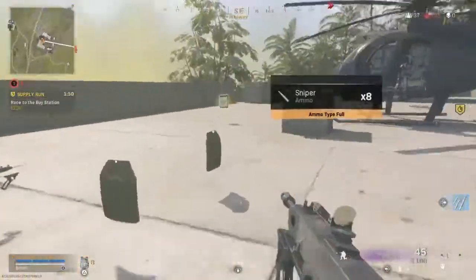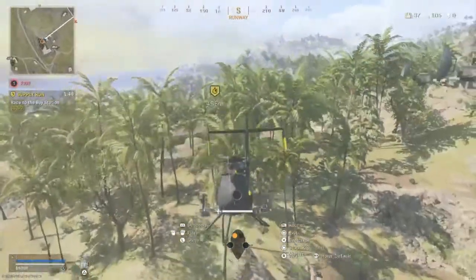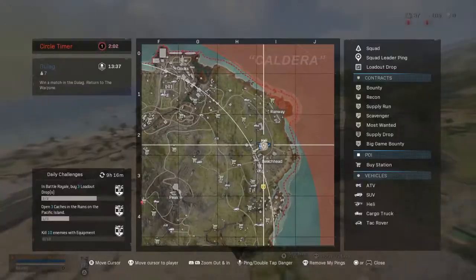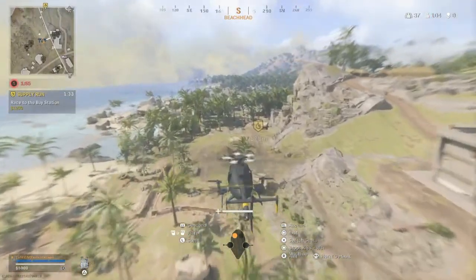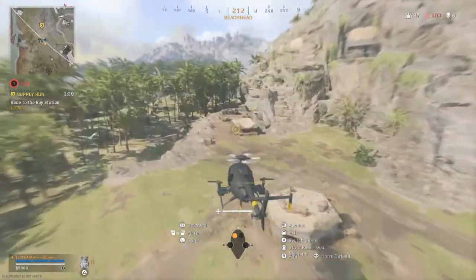To use this effectively, you need to either be on the mountain, have a helicopter, or some way of getting around very quickly. You can see on the minimap that the circle is very close to me. That distance between where I am and the circle is going to be where the loadout is going to drop — you'll even see me ping where it's going to be.